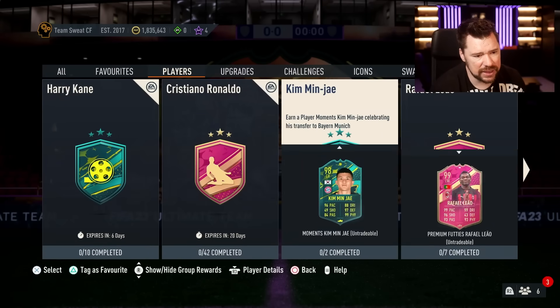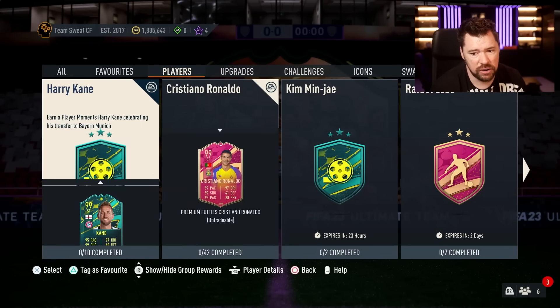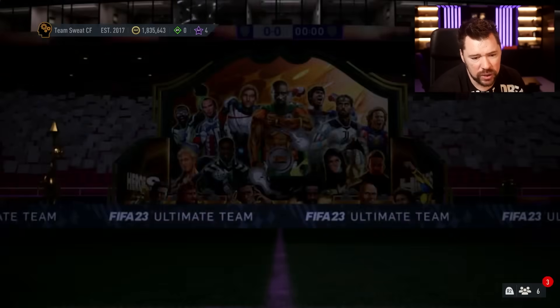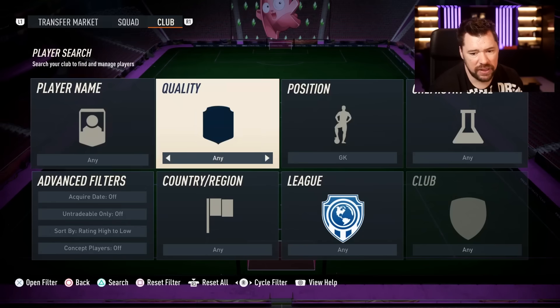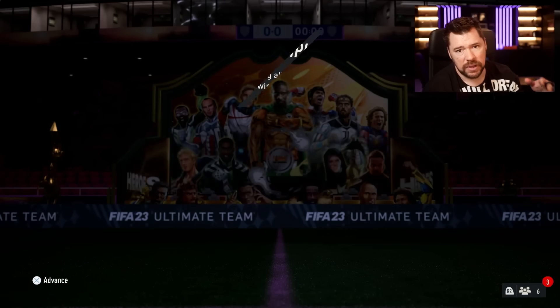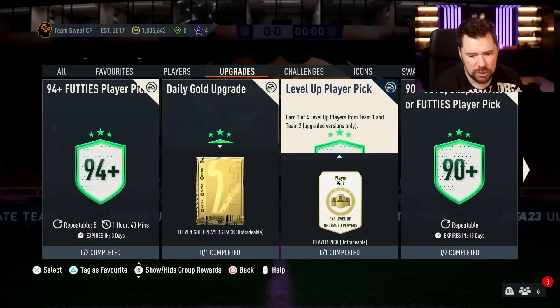Other than Harry Kane, there's not a lot else going on in the player objective section. There are a whole bunch of 99s for you guys to complete if you haven't already. We've got the daily login, which we do love — we love that 83 double and that 1,000 XP. I am working on the FC24 free packs via gameplay but haven't done too much of it.